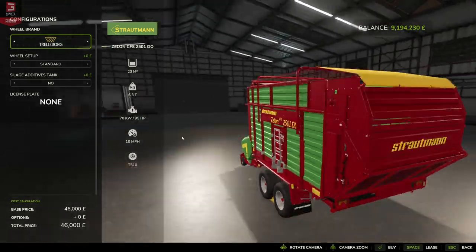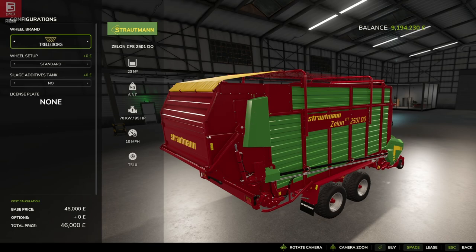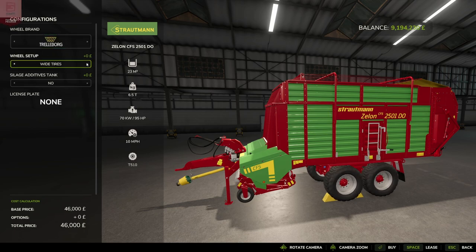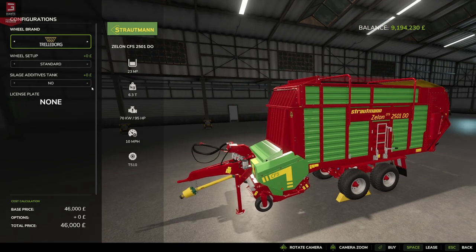Looking very nice. It has a 23,000 liter capacity, weighs 6.3 metric tons, requires a working horsepower of 95, and has a working speed of 10 miles per hour — around 15-16 kilometers. There's a selection of tires from Trelleborg, BKT, Michelin, and Wederstein, coming in wide or standard — except Michelin which is already wide. There's also the option of a silage tank for an extra 2,000, bringing the price to 28,000 and adding 10 liters of silage additive capacity.